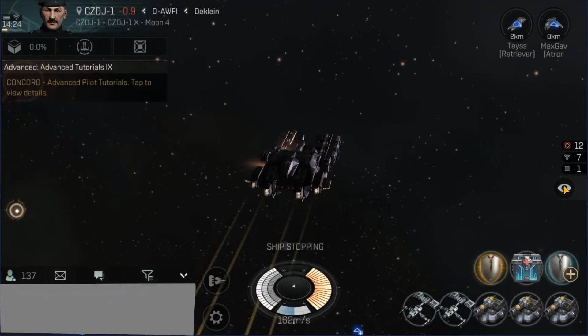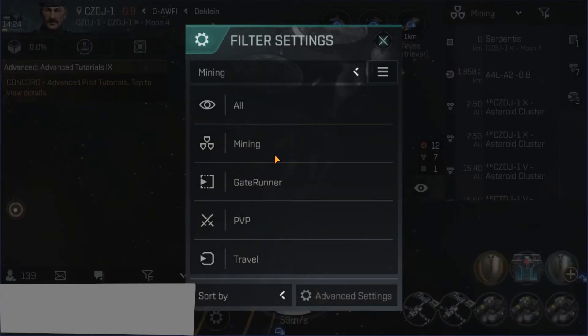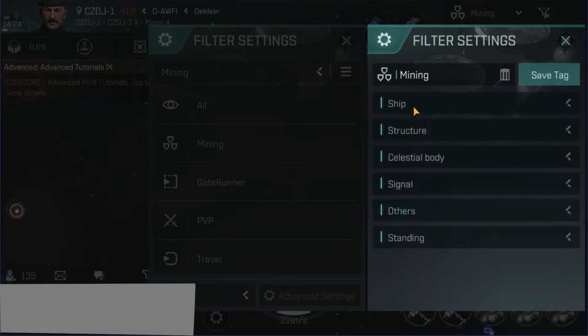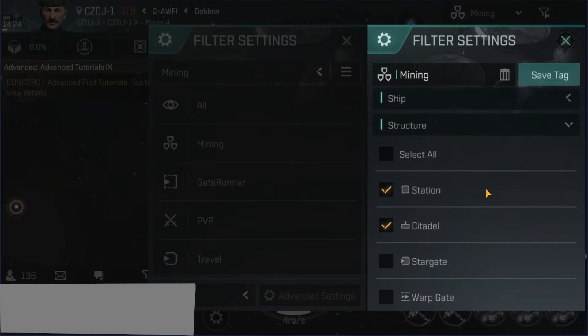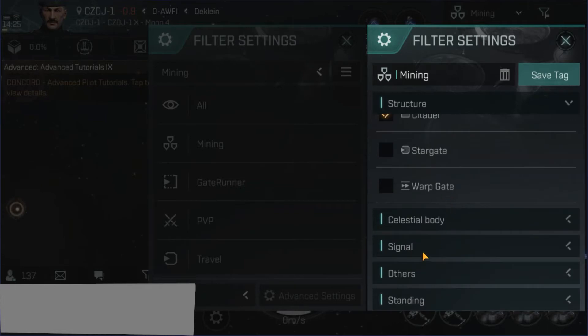Now let's talk about scanner settings for mining. I already have some scanner settings for mining set up because I do it all the time, but let's take a look at how I set them up. For ships — no ships show up at all; there's no need to look for ships when you're mining. For structure, I do like to see the station or the local citadel. I also have Stargate, but that's fairly optional — you usually don't need Stargate when you're mining, especially if you're mining in a fleet, so I'll turn that off because that's just noise. For celestial bodies, I like to see the asteroids, which shows me individual asteroids in the asteroid field and helps me target the ones I'm looking for.